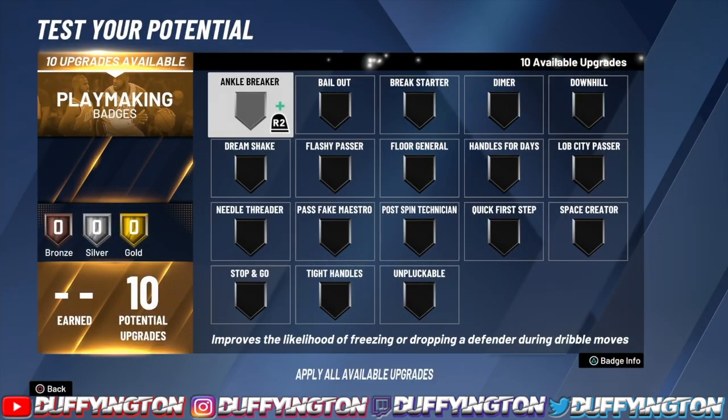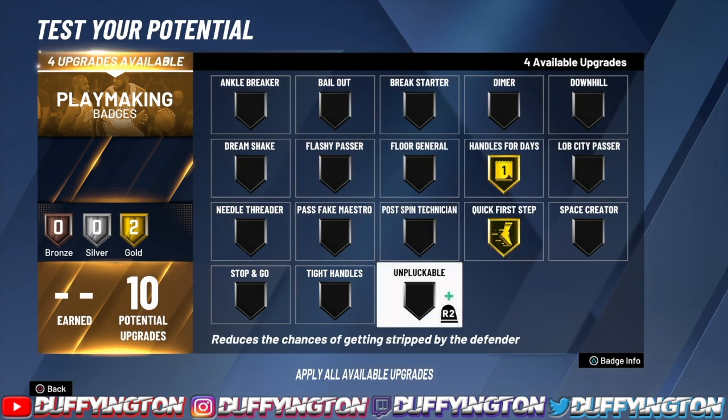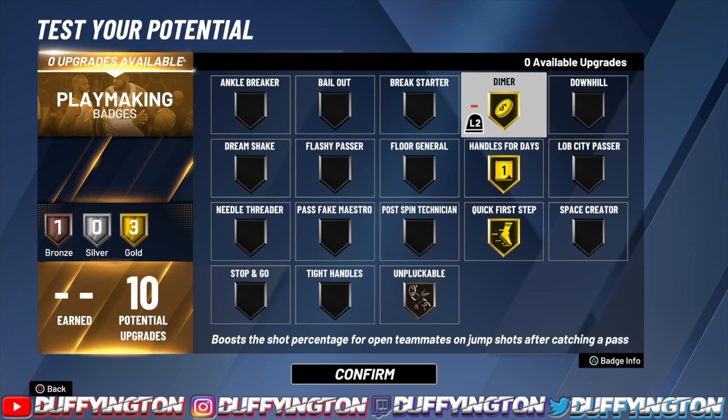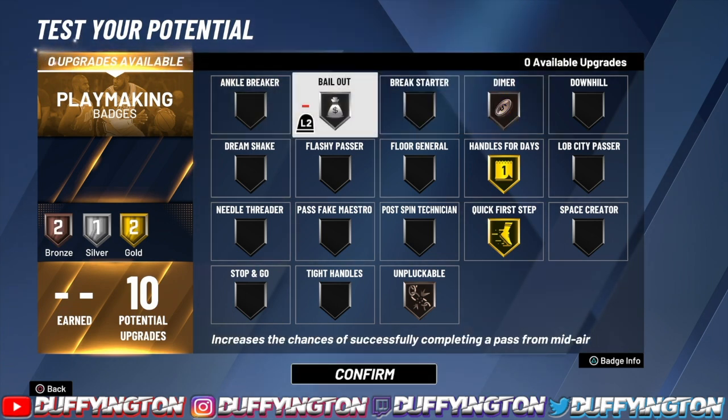For playmaking, we got 10 badges. I run quick first step, handles for days, and unpluckable — that's all you need. I like to run ball out on my builds, so I'd probably put those on diamond and trust my teammates with bronze, because if you play with good teammates who know their jump shot they're gonna green regardless. It's your preference though.